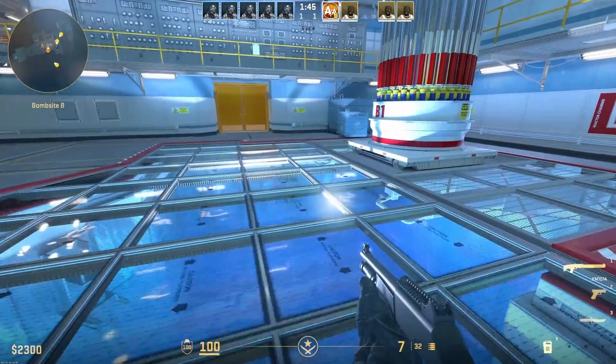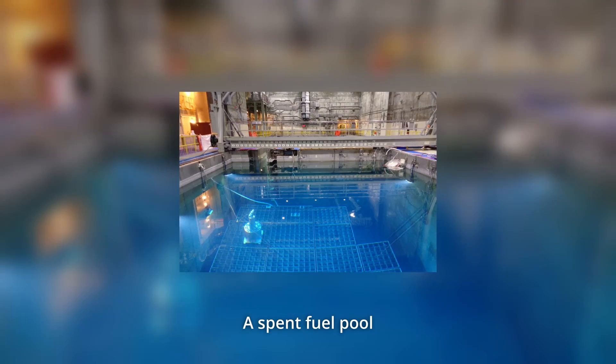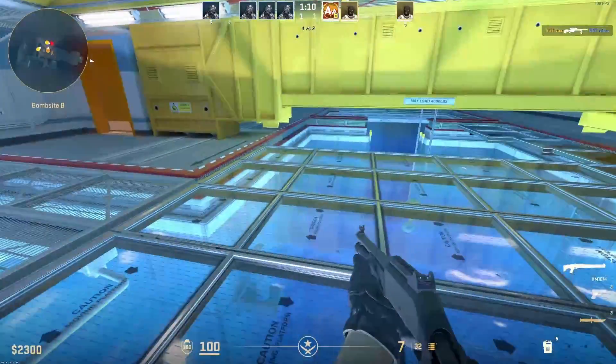This looks like the spent fuel pool — there's some light coming from the bottom, though it's much too bright. It has that characteristic blue glow, which is called Cherenkov radiation. Spent fuel is very radioactive, and the radioactive particles it gives off actually produce what is analogous to a sonic boom in water — the particles are actually going faster than the speed of light in water. The speed of light in water is about 75% as fast as it is in vacuum, so these radioactive particles emitted by the spent fuel are briefly going faster than the speed of light in water, giving off that blue glow. It is a sonic boom underwater — very analogous.